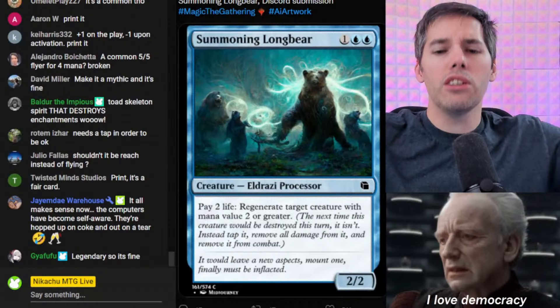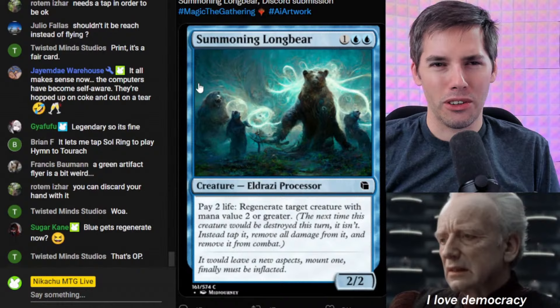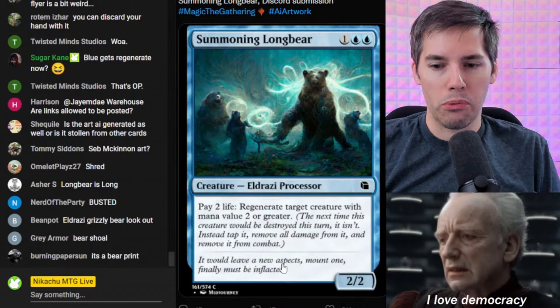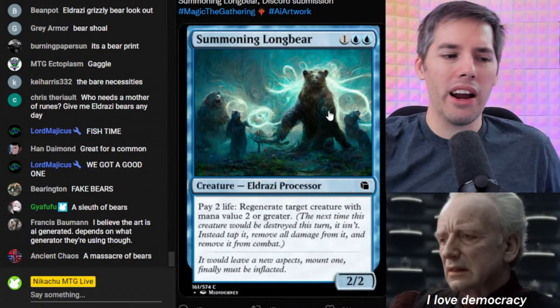Summoning Long Bear. Blue, blue, one generic for a 2-2 Eldrazi Processor. There is an imposter among us in this bear. What do they call a bunch of bears? A sleuth of bears? Anyway — pay two life, regenerate target creature with mana value two or greater. The next time this creature would be destroyed this turn, it isn't; instead tap it, remove all damage, and remove it from combat. It's like an Eldrazi that has escaped the hive mind and decided to become a bear, helping other bears.